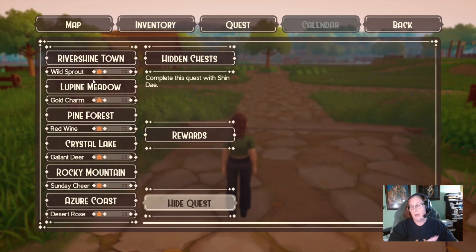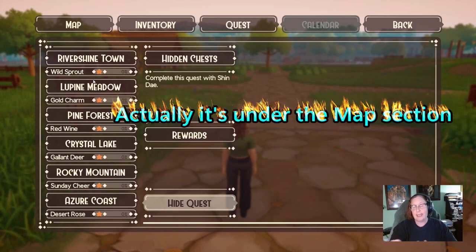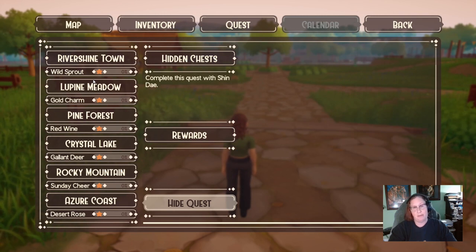When you go into each zone there is a quest with Shindai, the Saddle Ray guy. Each zone has three hidden chests you have to find, and each one has a piece of tack in it. There will also be a little tracker showing whether you've found one of three, two of three, or three of three. It's a really good quality-of-life update for the game.